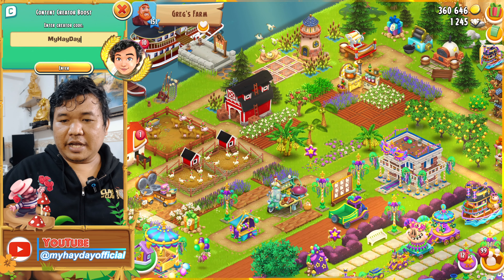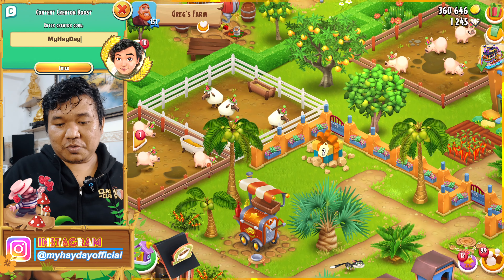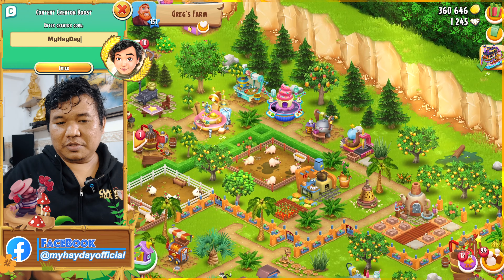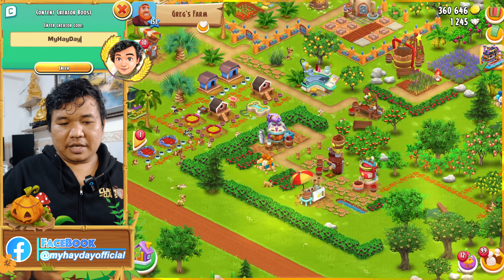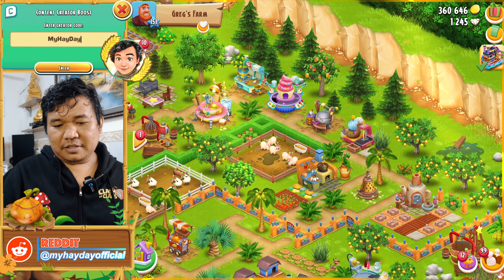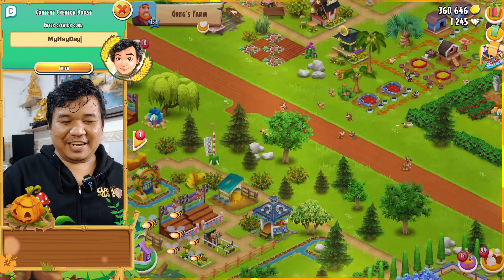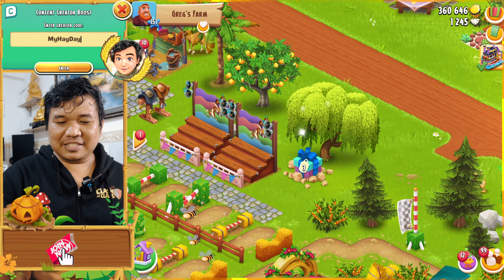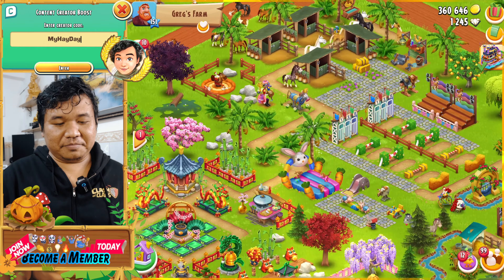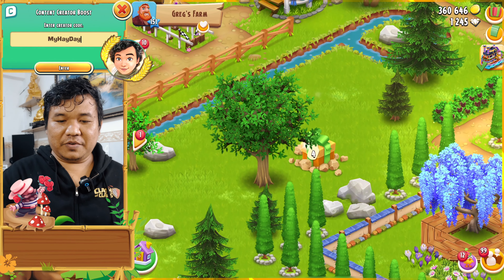Let's find number two first — and finally I see number two! Now, how about number three? Some of my friends say number three is a little bit hard to find, but I will try my best. I found another one — this one is number three, ladies and gentlemen! Really nice. Now how about number four? Here is number four, and I can get another puzzle piece.